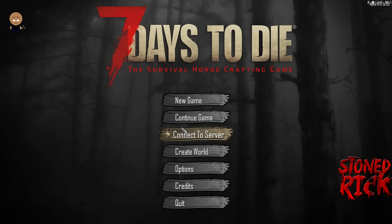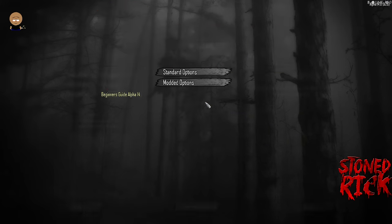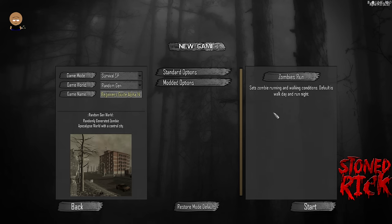Welcome, this is Seven Days to Die with Stoned Rick and today we're going to show you a beginner's guide for Alpha 14.6. We're just going to do a default game, so we're going to jump straight into it.